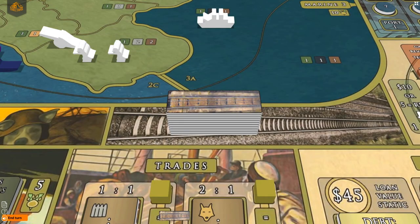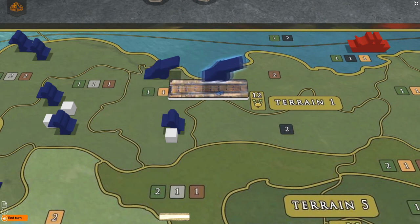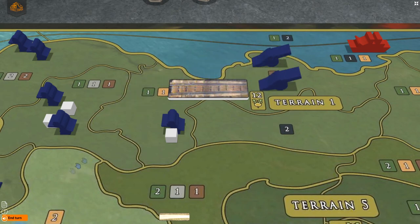This decreases the movement cost by one food per unit moved across the road. Once a road is built, any player may use it. You can upgrade a road to a rail by paying the cost shown on your player board, which reduces the total movement cost for all of your units moving across the rail to the cost of only one unit — with the most expensive unit being that cost. Roads and rails cannot be used in marine regions.